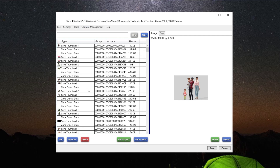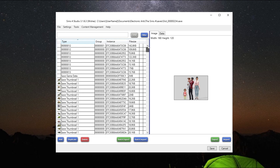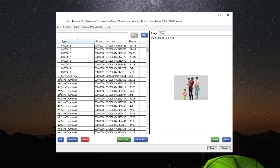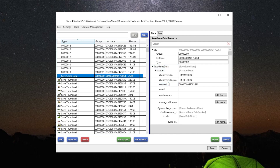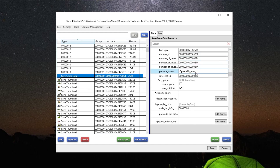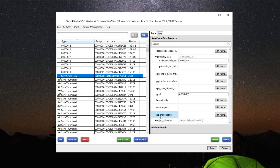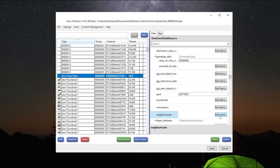You're going to want to look for game data. The easiest way to do that is to come up here by Type and hit Type. Scroll right back up — it's Save Game Data. Click on that. It might be a little laggy because it has a lot to load. Then come over here and look for Neighborhoods — it might be a little further down. Right here: Neighborhoods. Go to Edit Items.